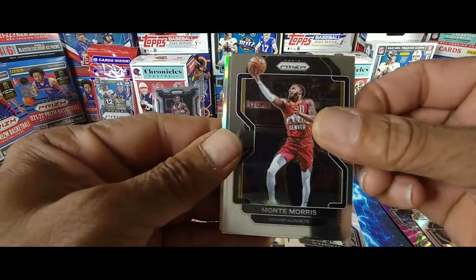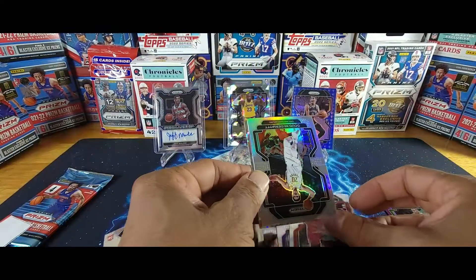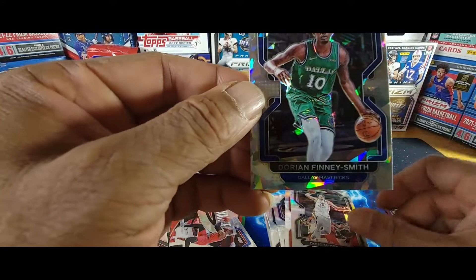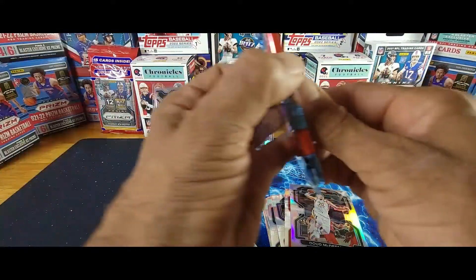Fourth pack: Monte Morris, Dragic, Doug McDermott, and Dorian Finney-Smith Cracked Ice.